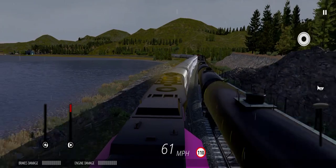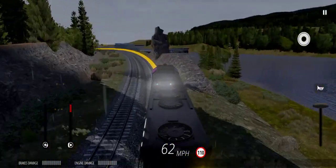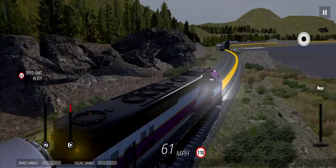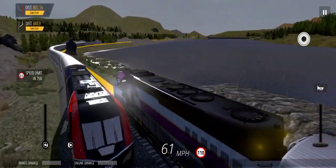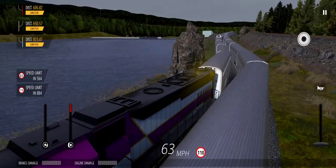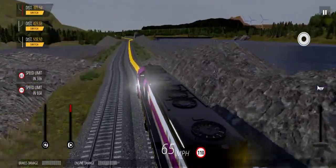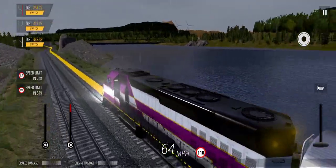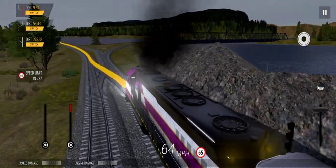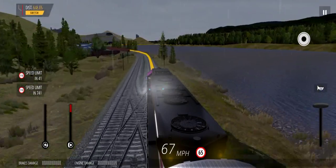There goes one of our Fallen Flag units of the Utah and Arizona Railroad — you got a bunch of those. There goes a local train. There goes a lot of trains.